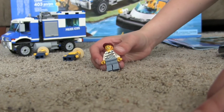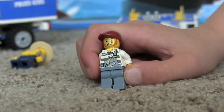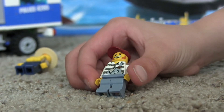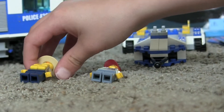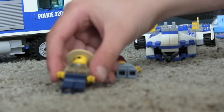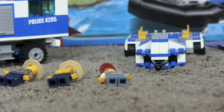You get one robber, which is exactly the same as the one in the review I did of the Forest Police Station — you guys should go check that out. This is the exact same robber and he's in another set too. You've also got the person that's supposed to go on the boat, and one of the regular guys trying to look cool with the sunglasses. Goodbye!